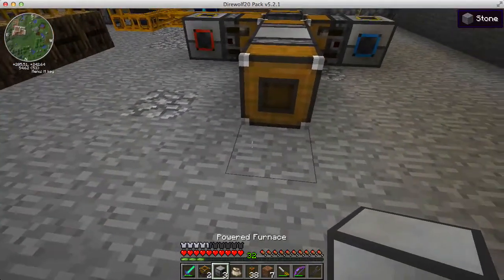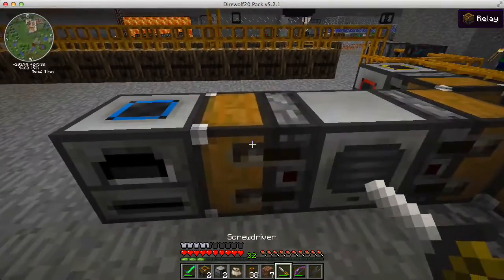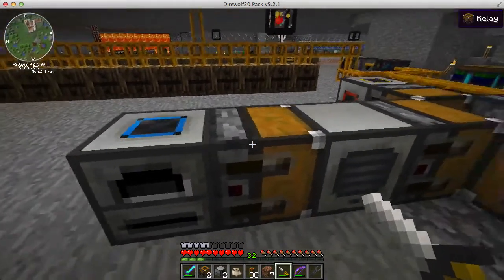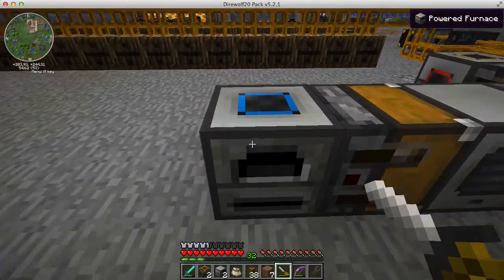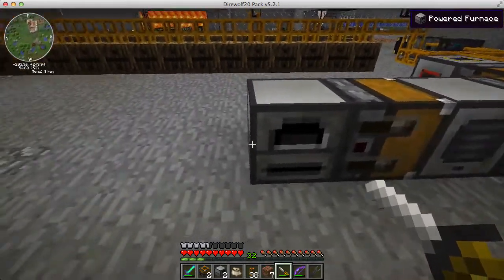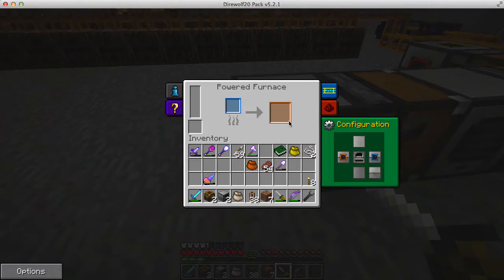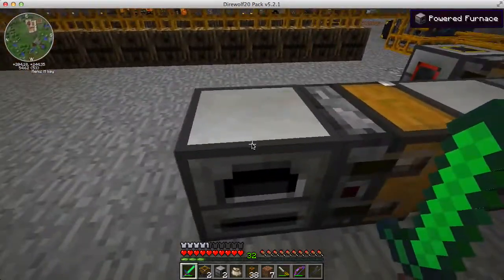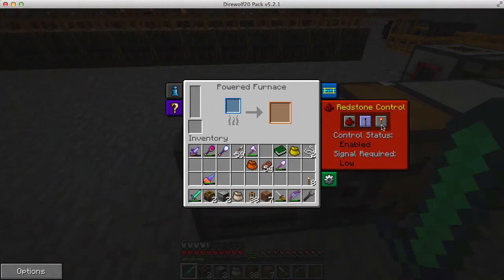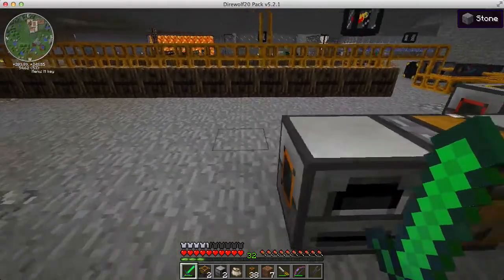Then we put the powered furnace right there. We need to change the orientation of this relay so the output — the gray bar — is facing the powered furnace, with input on the right. I turn these other sides off for now. This line is actually all ready to go. Right now the control side is set to signal-low, so if I put something in there it would start pulverizing or smelting it, except there's no power right now.